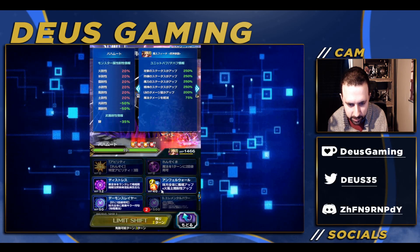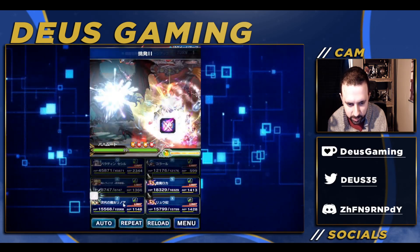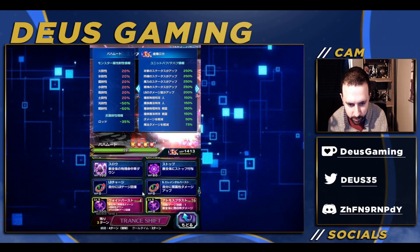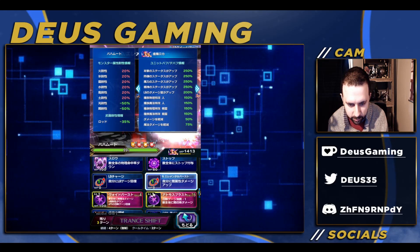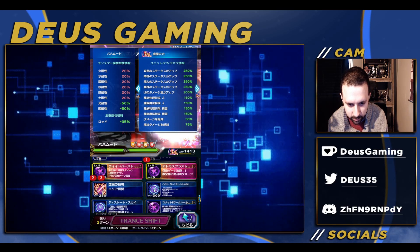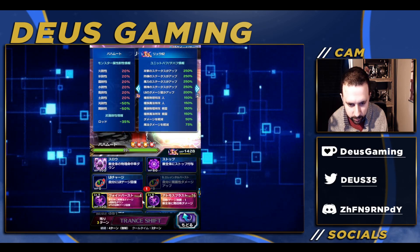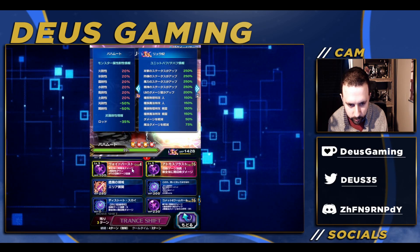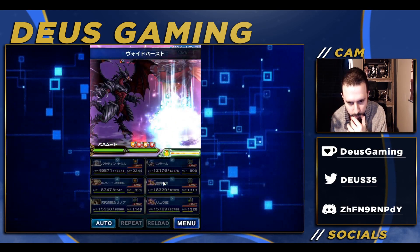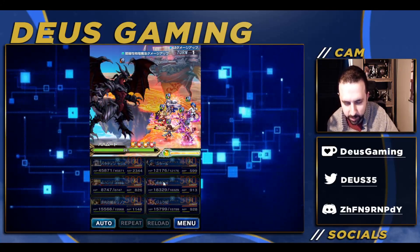We don't really need to use that but we'll use it anyway, then we're going to put the 100% amp on her. We'll use the brave shift LB for the dark buff, then go ahead and use the 100% amp again, two chaining, and also this cooldown we've been using. This won't do very much damage but it'll do a little — this guy is a lot tankier.